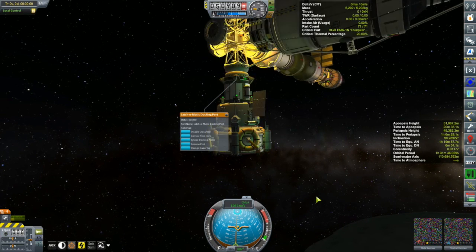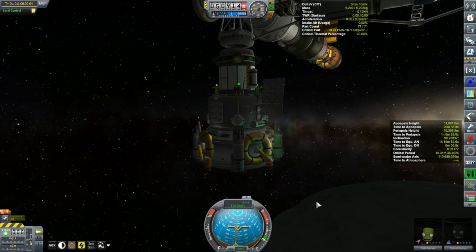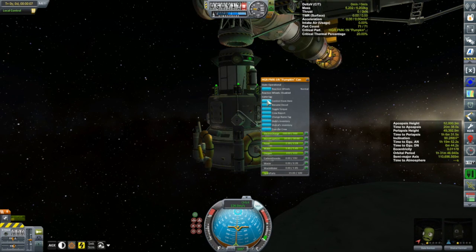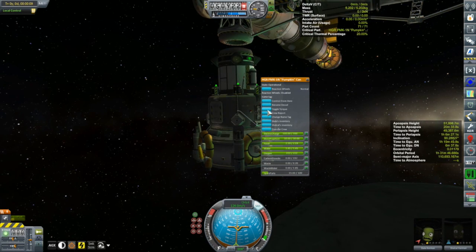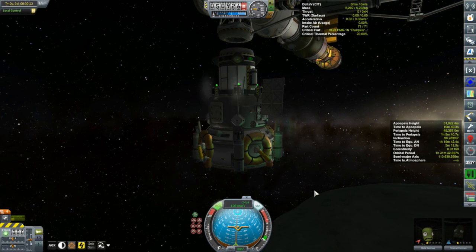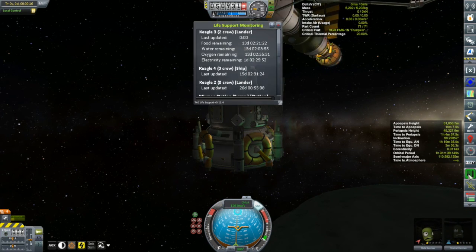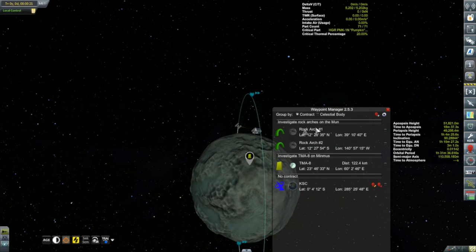With that taken care of and a little bit of time warping, it was time to get back to Minmus station where the Kegel 3 is ready to go. All we had to do was undock. I have no reaction wheels — let's toggle on the torque; the only reaction wheels are in the crew capsule. There we go — and backing away from the station. I did remember to give life support to these guys, right? Yes, good — that would be embarrassing.